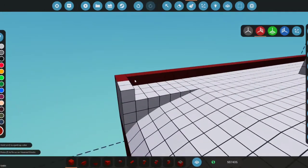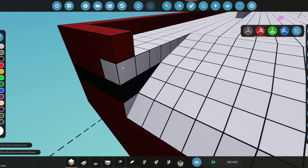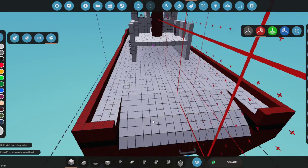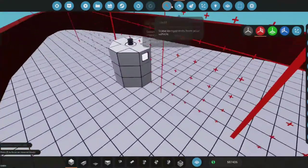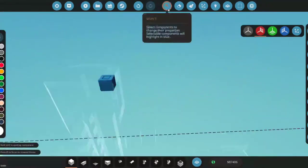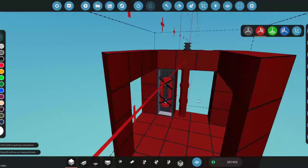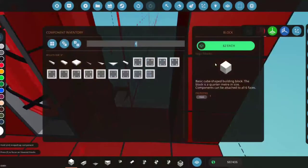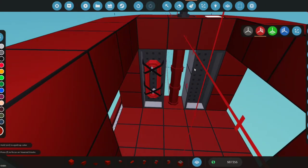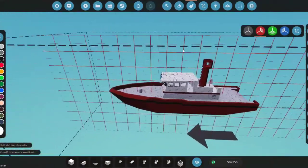We're going to paint this part here, fill it in with that color, and paint this black as well. For the deck we'll paint it gray — this seems like a reasonable gray. Now we're going to name this button 'Pumps' — it'll activate the pumps when needed, pumping water up to the upper area so you can attach your hose and spray. We'll also add an empty storage spot for spare items from your inventory so you don't lose them off the ledge.